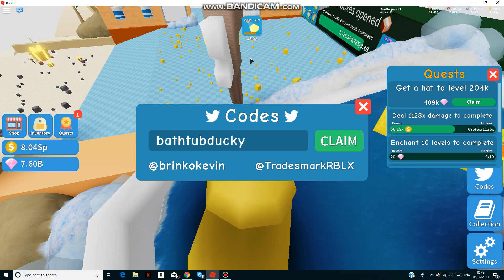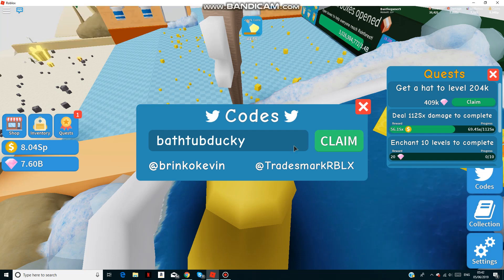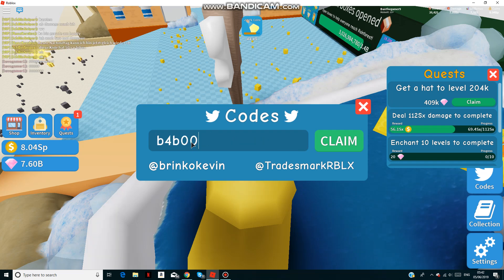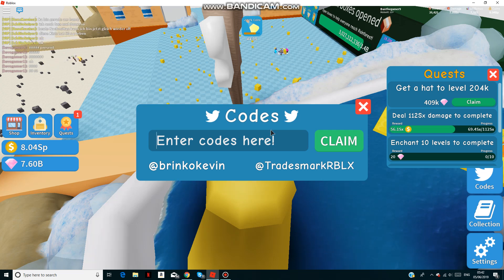The first code is 'bathtub ducky' and that'll give you plus 100 coins for an hour. Then we have 'bath boost' and that'll get you damage for an hour — I think it's definitely a damage potion.